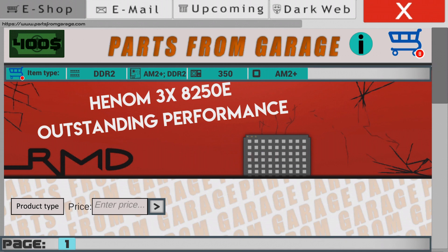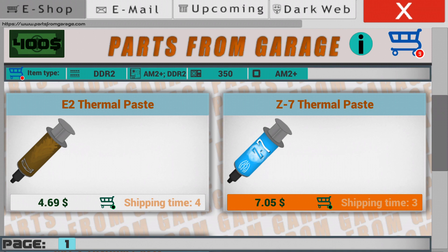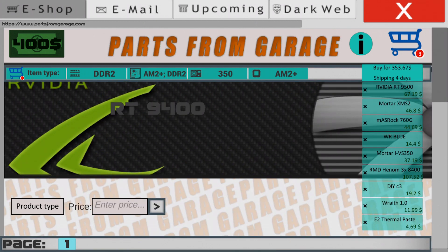The last thing we need is thermal paste. We will take this for $4 — super cheap. And let's buy all the parts.